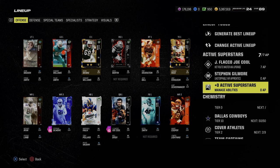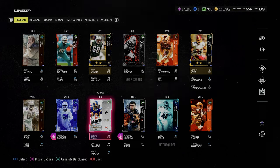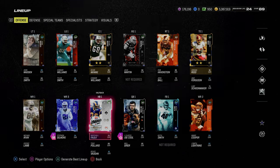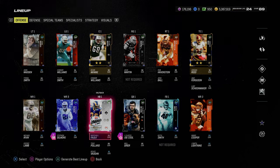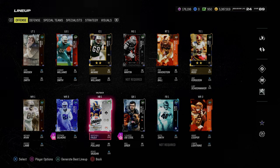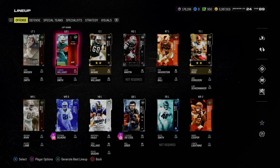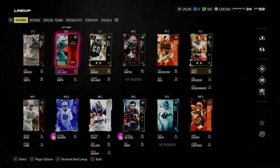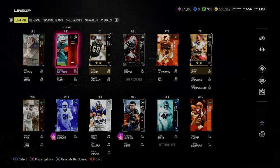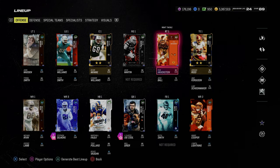The best X factor for a running back is either the Bijan Robinson X Factor or Marshall Falk's backfield apprentice. Any running back that gets Freight Train is going to break more tackles. The offensive line is the worst part of the Cowboys theme team — they don't really have a good offensive line. Their defensive line is okay, and I'm missing some cards that would make it better. You can get away with bad guards as long as you have a good center and good tackles. I could upgrade this right tackle position, but it's fine for me.